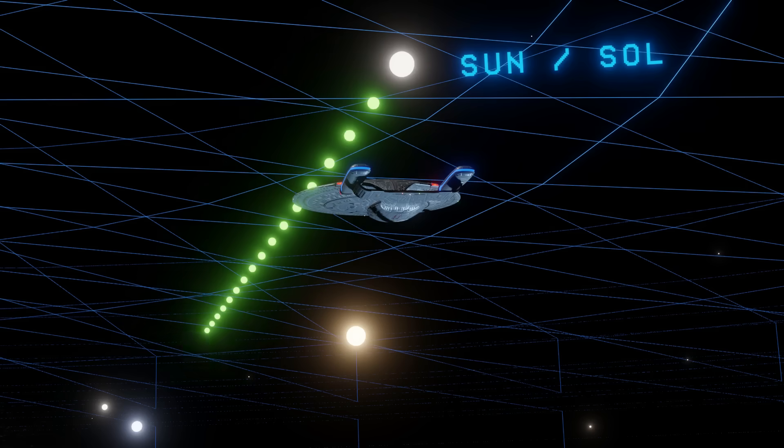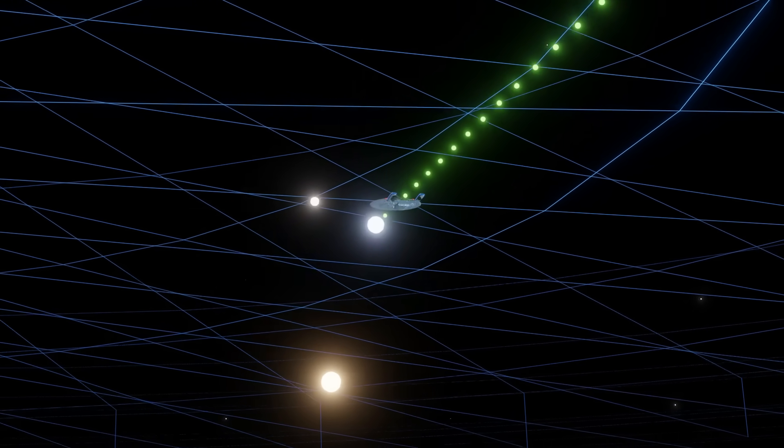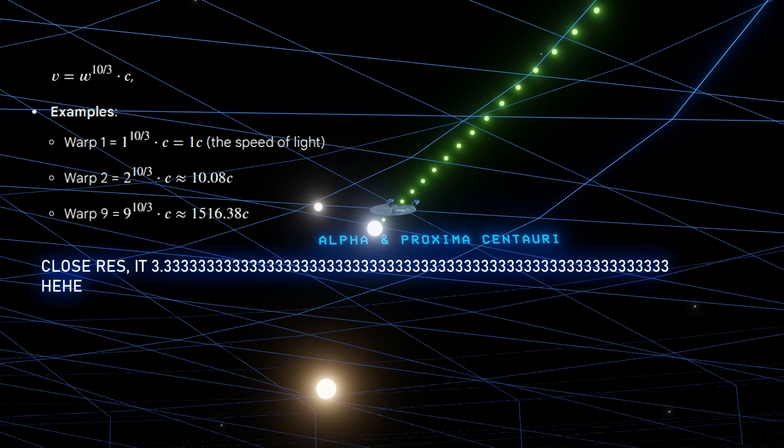Now, the TNG formula is not so straightforward, but it is to a degree up to warp 9. The formula is the warp factor to the power of 10/3, or the power of 3.33, rather than simply cubed. So warp 7 in the TNG scale, rather than 343 times the speed of light, would be 651 times the speed of light, and warp 9 would be 1,505 times the speed of light.